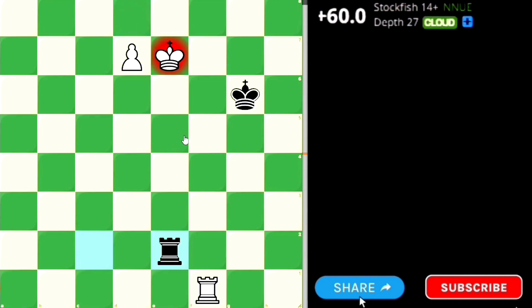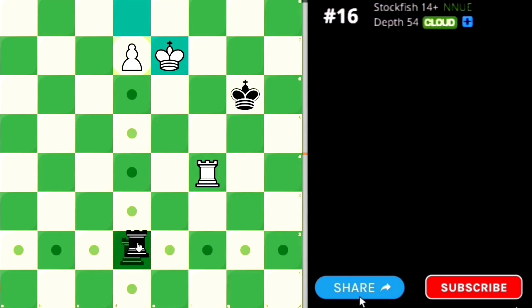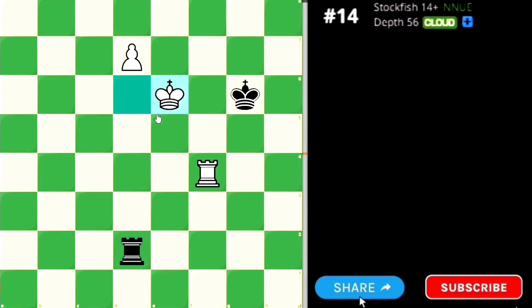Let's go back to the position. The strategy is to bring your rook onto the 4th or 5th rank — the 4th rank is preferred. Then Black can make some move, White brings his king out, Black has to give check. White moves, Black gives check again, White moves again. Black gives check once more, but this time White can block this check with the rook.